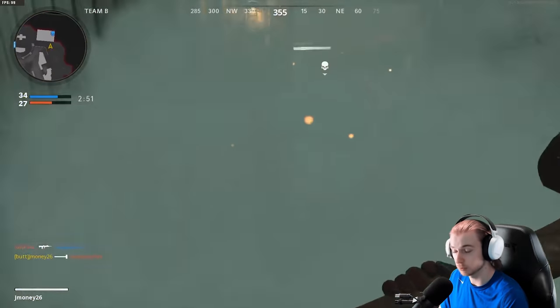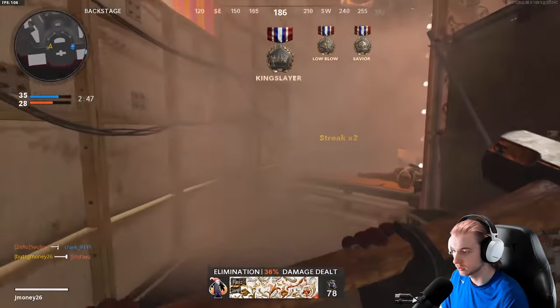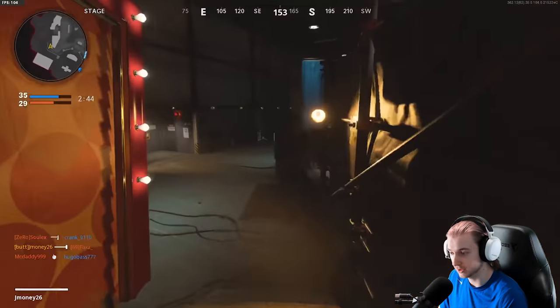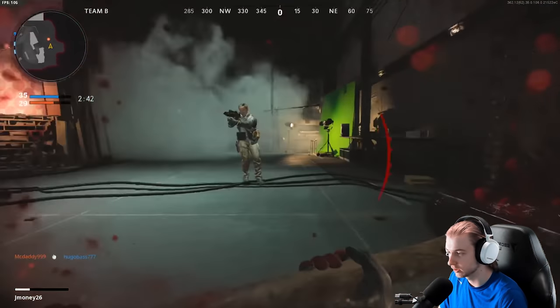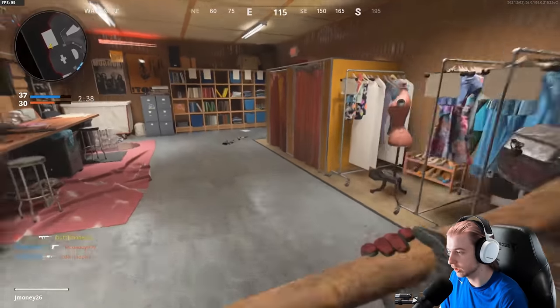I need to start throwing smokes more. The smokes are mostly to get around, but you also need to use them for challenges. In Nuketown, if you're not using smokes, you're just gonna get picked off trying to cross mid. So unless you're just camping by a doorway, you're not gonna have any fun.